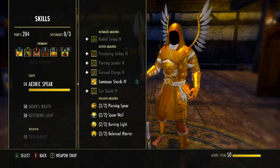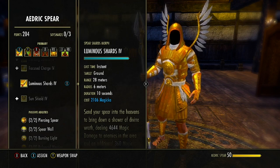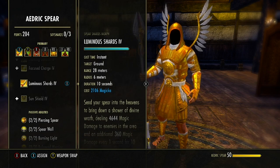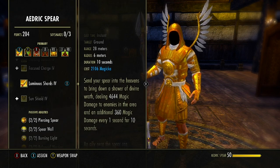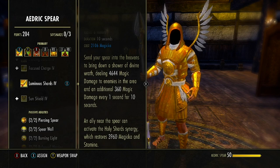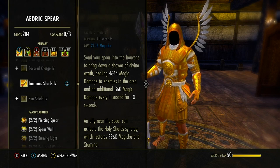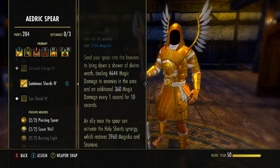With our first ability found in the Aedric Spear skill line, it is the fourth ability to unlock — starts as Spear Shard, we then morph it to Luminous Shards. We can cast this up to 28 meters with a 6-meter radius that lasts for 10 seconds. It does deal some damage on the initial hit and damages enemies in the area with magic every 1 second. The main reason we really want to use this is because any ally near the spear can activate the Holy Synergy, which restores 3,900 Magicka and Stamina — really nice especially for tanks who use a lot of both.